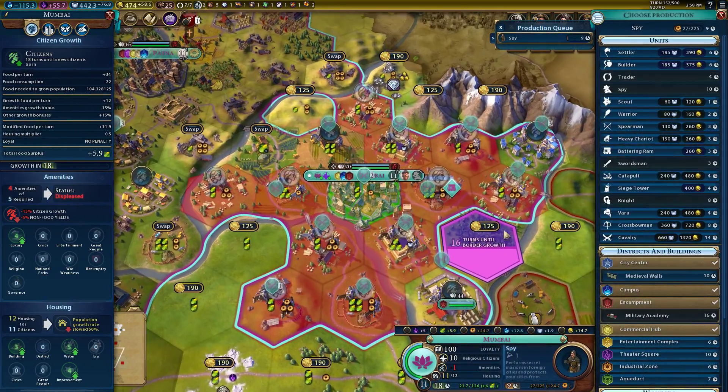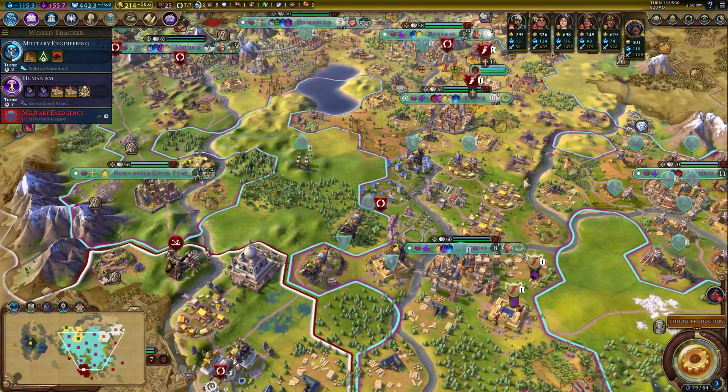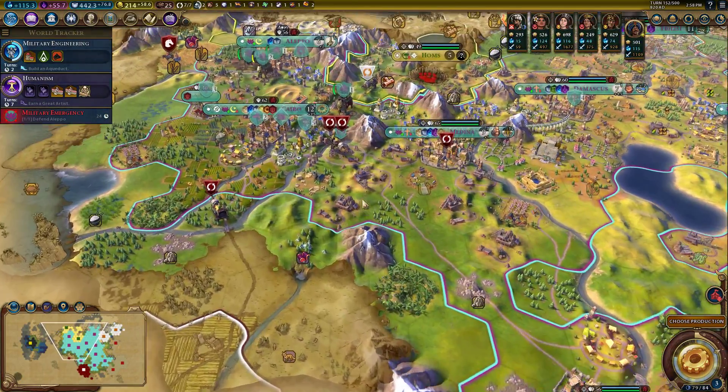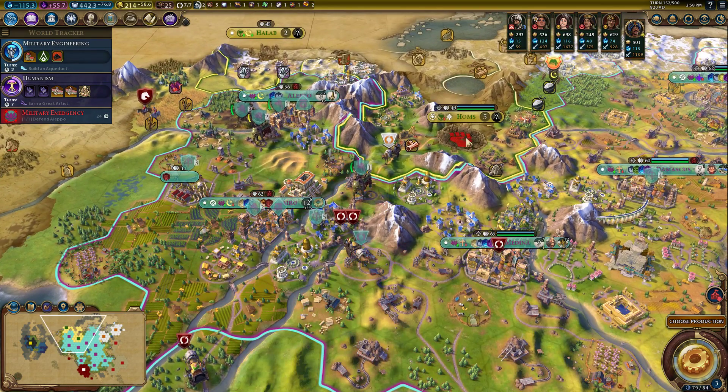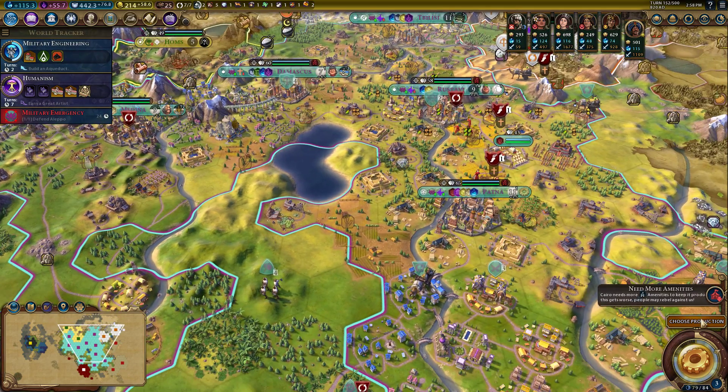I have a feeling the one thing we may want is a second or third battering ram. Nothing but elephants and bows in the north.